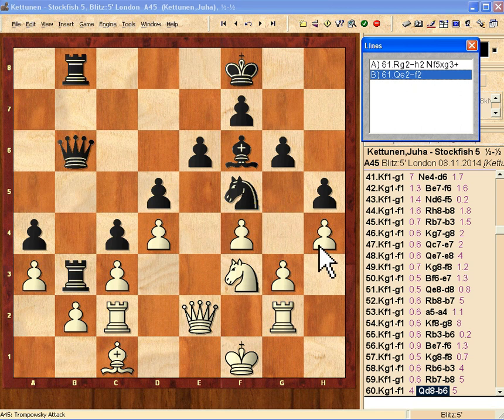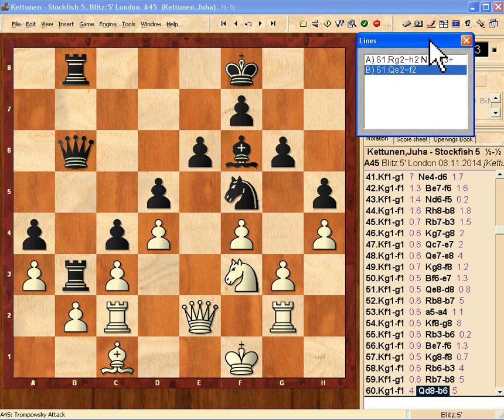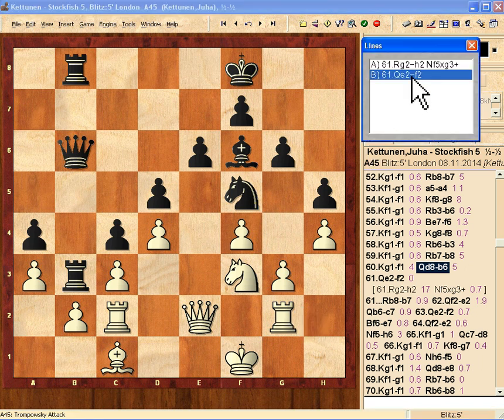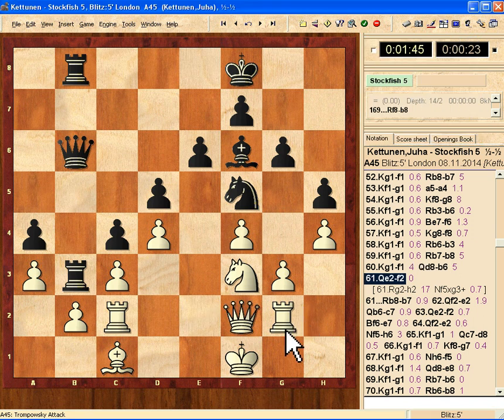Now here I made a mistake — there's one takeback here. It's not an essential issue because it was a human mistake I easily could have avoided. In real time I moved this piece here, which is obviously a very bad move because the knight comes and takes. So I took back, which I think I had good reason to do — it was a total blunder. I made another move here instead.